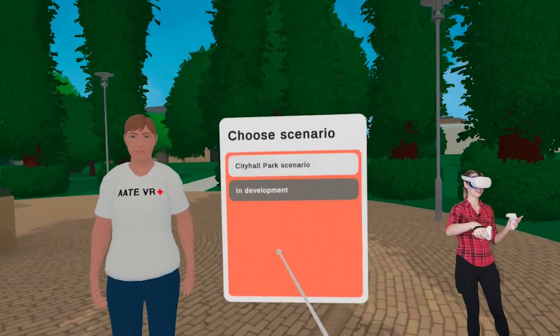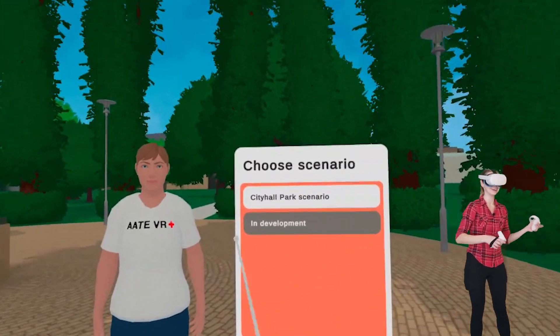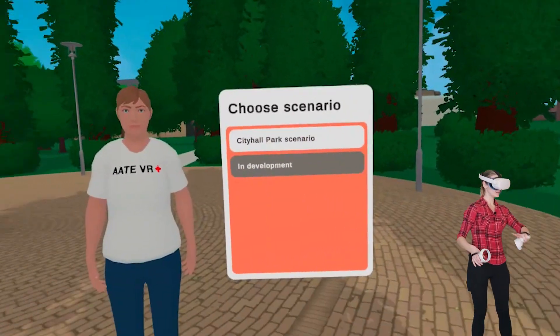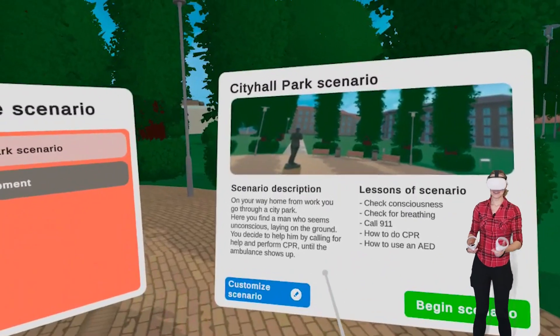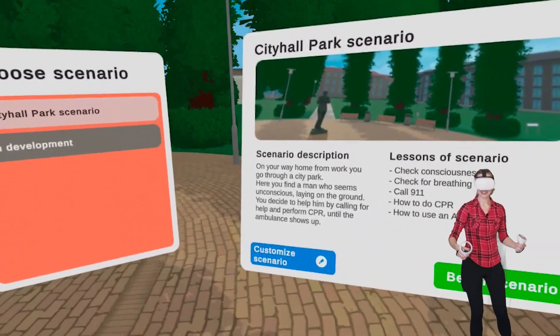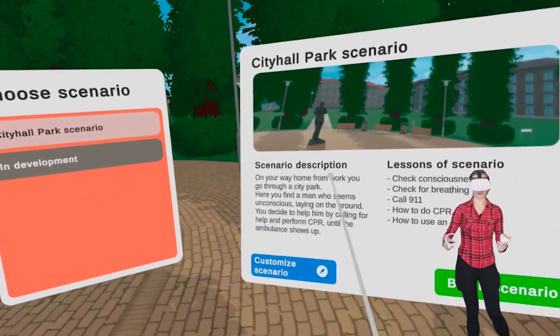This is a beta version of the app and there are going to be many more scenarios, but for now we will be in a city hall park scenario. Here it is — it looks really nice, really pretty. Something terrible will happen soon and we'll need to save somebody's life. On your way home from work you go through a city park, and here you find a man who seems unconscious laying on the ground. You decide to help him by calling for help and performing CPR until the ambulance shows up.